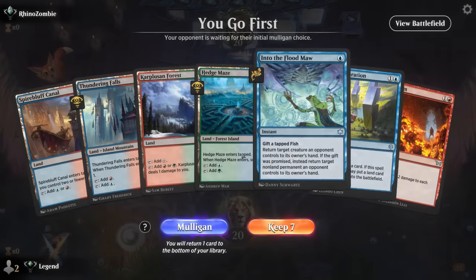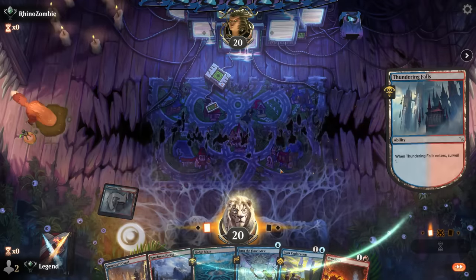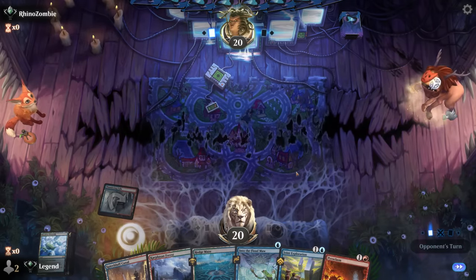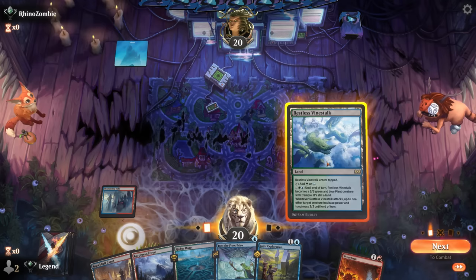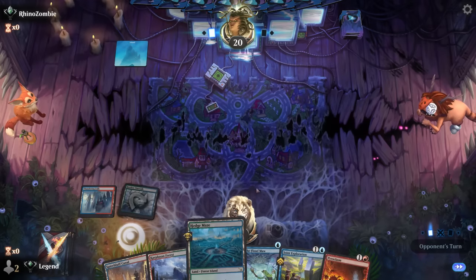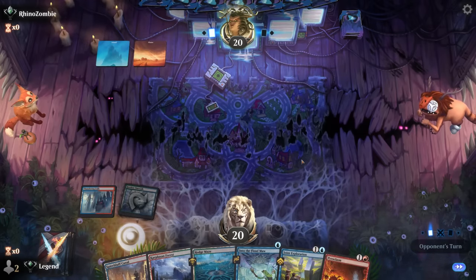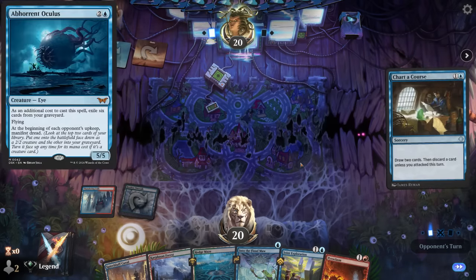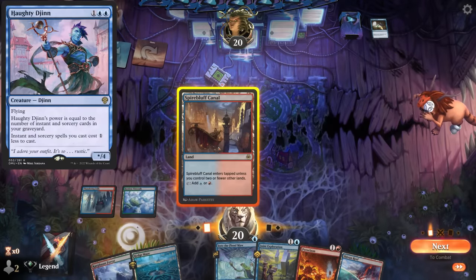Game 1: we're on the play with what looks like a keeper. Restless Vinestock is a good one to keep since we can eventually copy it as a win condition, and we can play it now and next turn cast kicked Exploration, maybe surveilling in the process. Opponent is on blue-white — likely the Oculus type of deck. Haughty Djinn is discarded so they can try to reanimate it next turn.